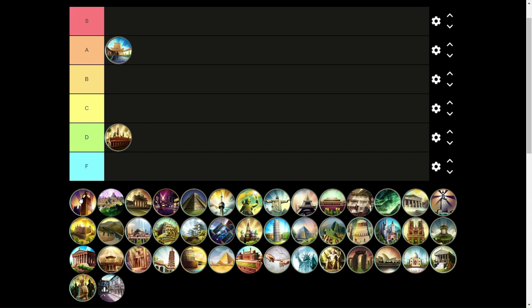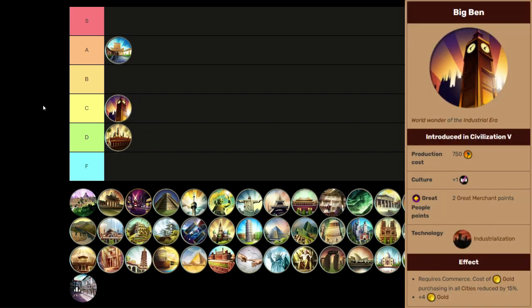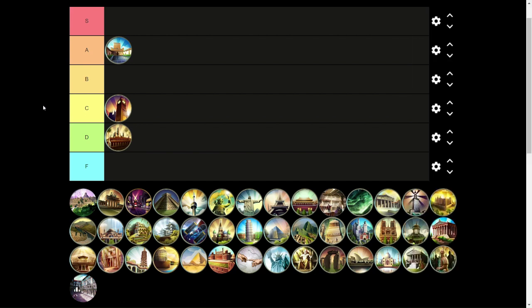Next we have Big Ben, which is going into C tier. It's our first policy-locked wonder — you have to get Commerce to get Big Ben. Cheaper purchasing of things in cities is okay, but 15% isn't super significant. I just don't think this wonder is really worth going into Commerce for unless you're going to finish the Commerce tree. The gold is nice and the cheaper purchasing is nice, but overall it's an average wonder.